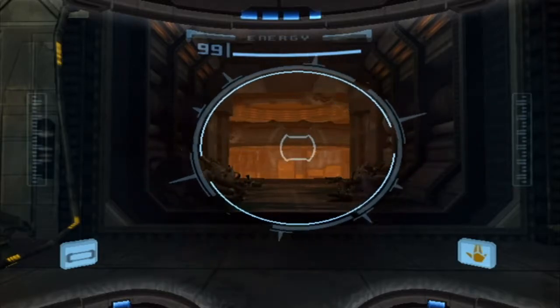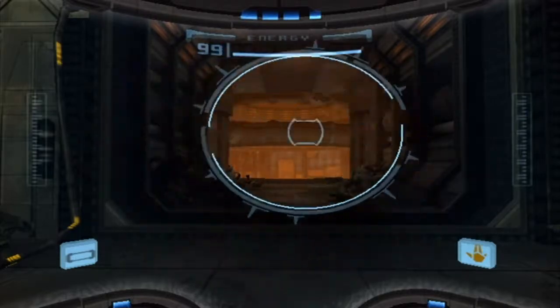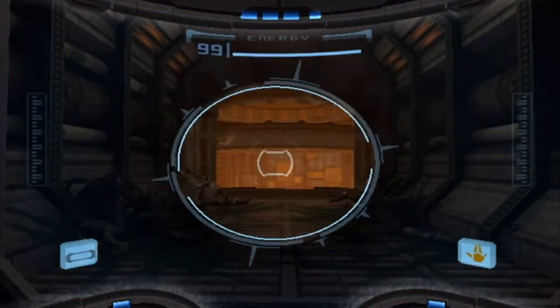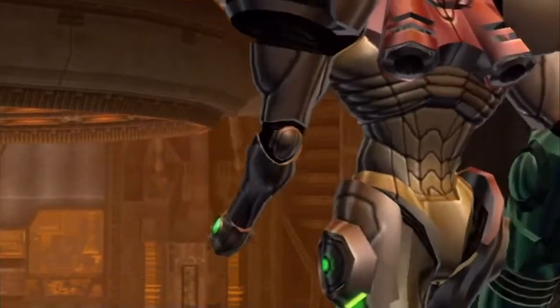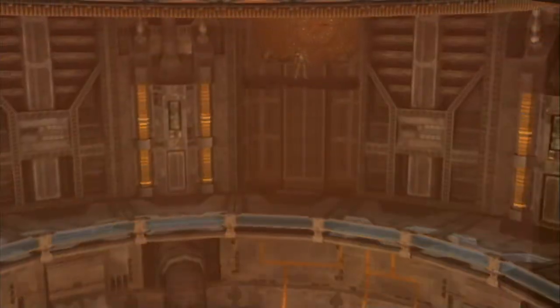Hey guys, and welcome back to ThatLP Show. The name of the game is Metroid Prime for the Wii. I've got my scan visor ready here because as soon as the boss fight starts, I want to be able to scan the monster. With every single boss fight in the game, you do want to make sure that you scan it, because once you kill it, it's gone and you can't go back. If you didn't scan it, you're screwed out of getting 100% of your logbook done. Just don't forget.